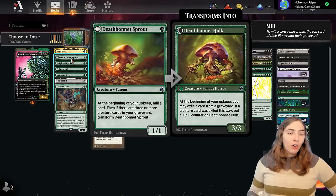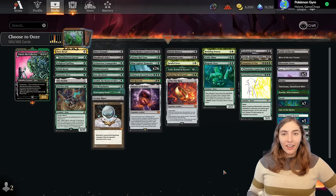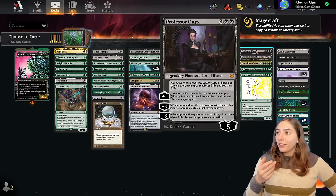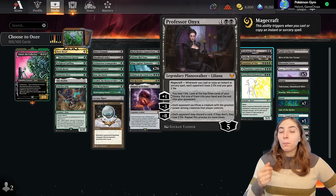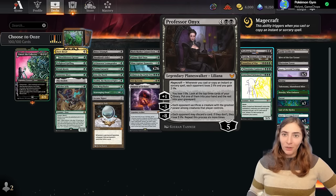Because I'm in Golgari, I'm also running cards that mill either at the start of our turn, like Deathbonnet Sprout, or right when they come into play, or Planeswalkers that put cards in our graveyard. Professor Onyx seemed like a good balance — she can be used as removal, her casting sorceries gets us an extra bit of life, drains our opponent, and her plus ability can put more slimes and oozes into the graveyard while getting more into our hand.